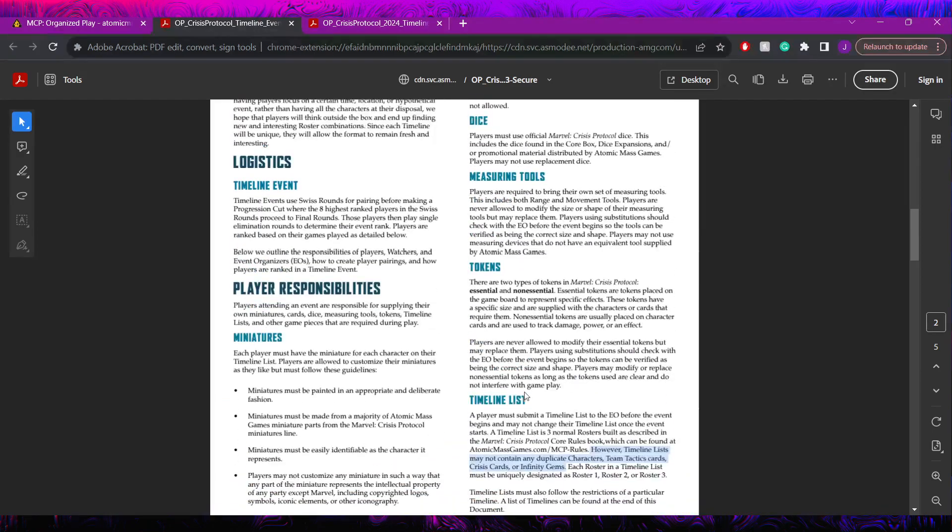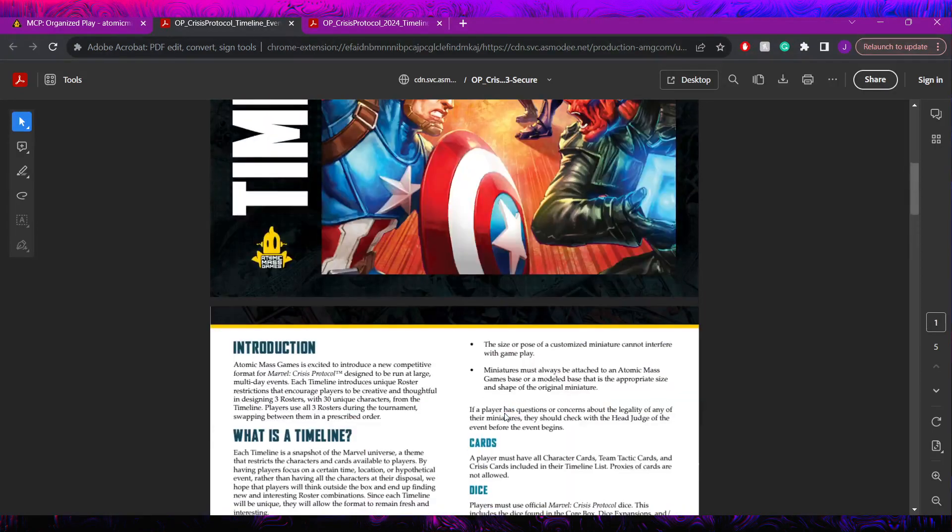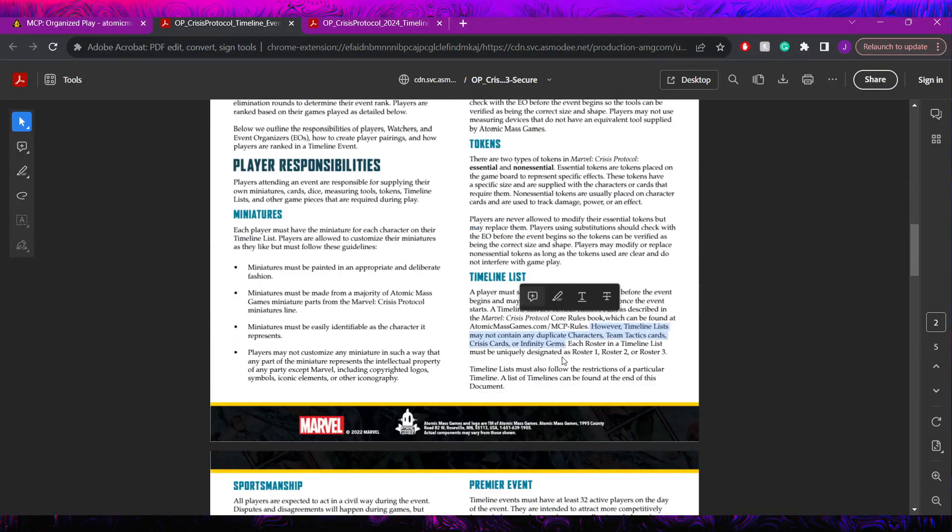This is a really interesting restriction forcing you to build three completely separate lists with absolutely no overlap. When I first heard about this and heard no overlap on characters I was like okay that's kind of cool, but seeing that it's tactics cards and crisis cards as well - that is extremely restrictive. You're going to be forced to bring some deep cut cards, maybe a lot more character cards.